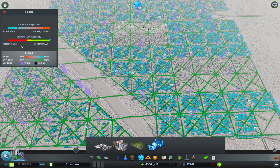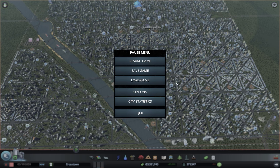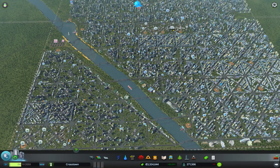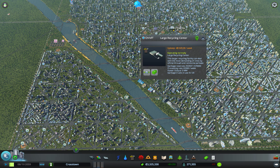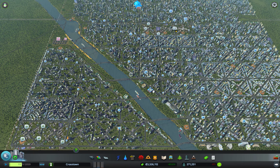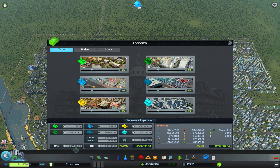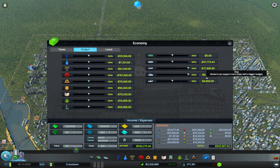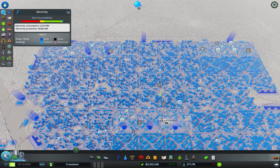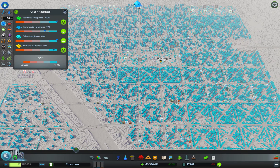I have capacity for over 6,000 crematoriums and I think at the moment I'm in the middle of a death wave — let's check. Yep, we're in the middle of a death wave and it's handling it. Before, I had an issue where everyone just started dying and everybody started leaving because my garbage trucks would not have more than two out at a time. Now with this save I've got more than enough, and everybody's happy.